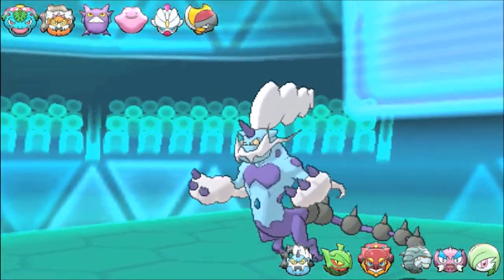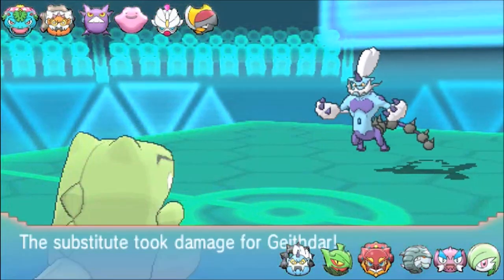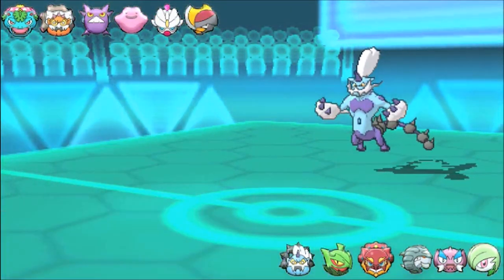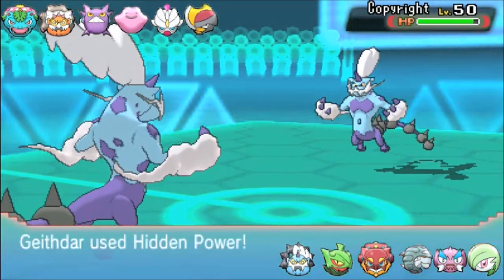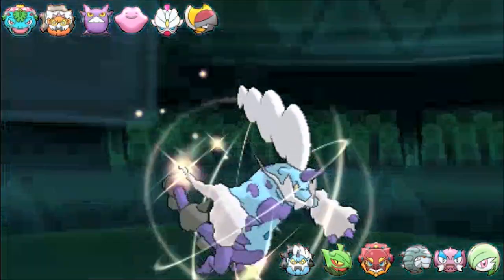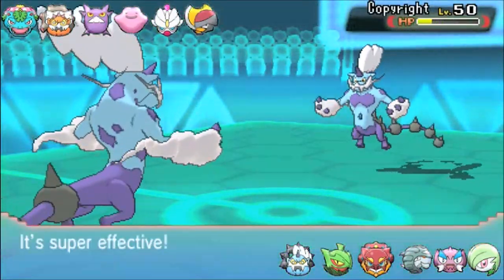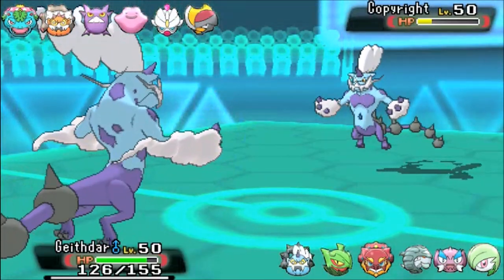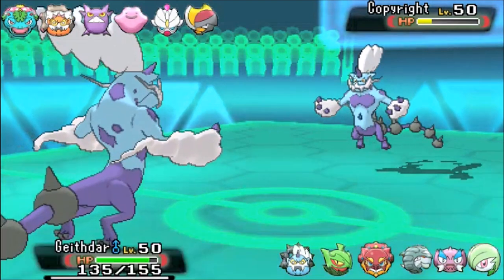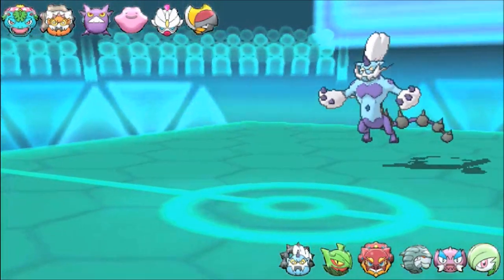I expect him to be Scarfed because he's going for Hidden Power Ice. So I think I can bring Volcanion in here, no problem. If only he wasn't Life Orb — that is a very, very smart set. I can stay and KO him, but I'm risking too much by doing so. He could predict my switch out and go for Thunderbolt. I could have gone for Volcanion then Guard of War, but I won't risk Thunderbolt against me.